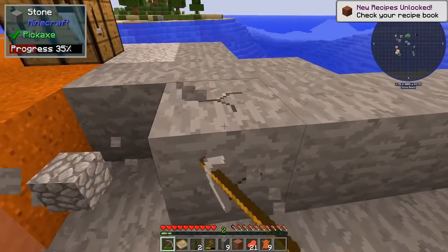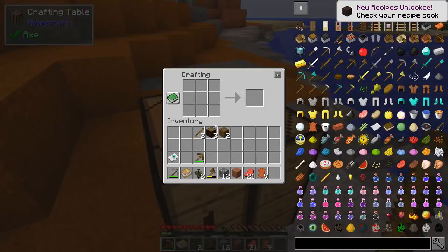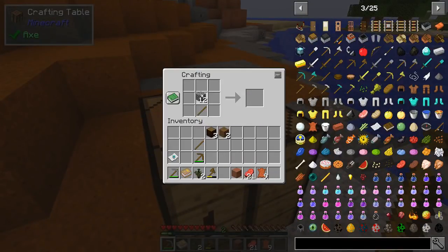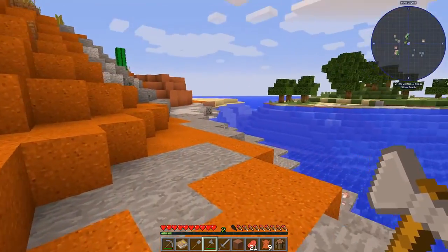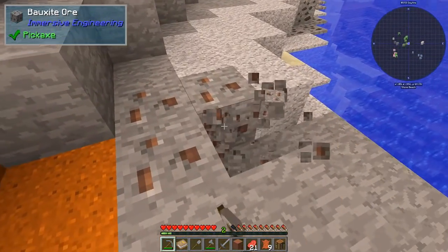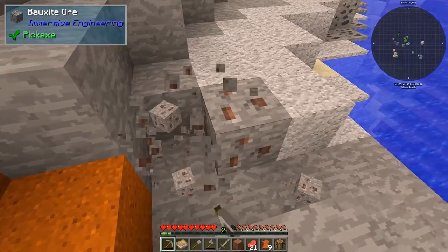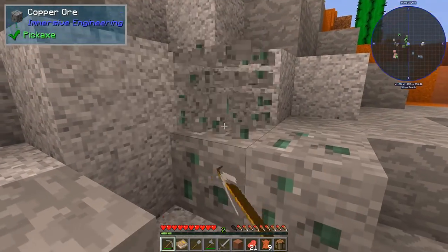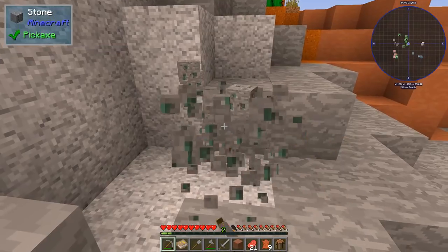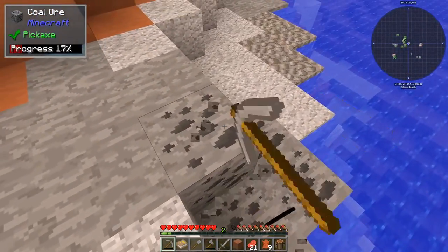Let's grab some cobblestone while I'm right here so I can make a furnace and maybe a couple other tools — that gets me like a dozen. Let's get a sword right away. I'll grab a shovel and a better hatchet — get rid of the wood tools as fast as possible. Keep running. Hello surface ores — I'll take bauxite, that's aluminum, nothing wrong there. And I see copper up here.